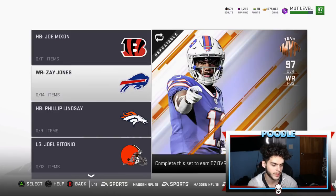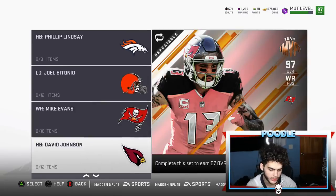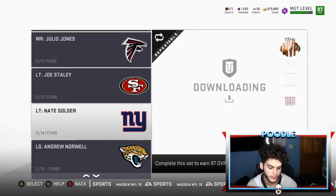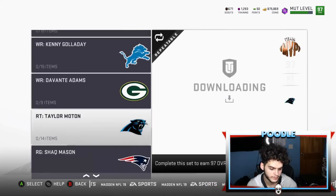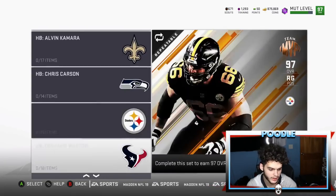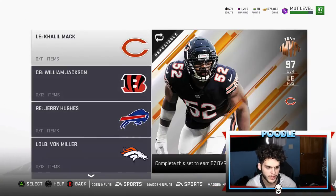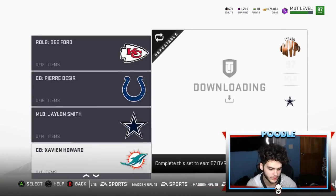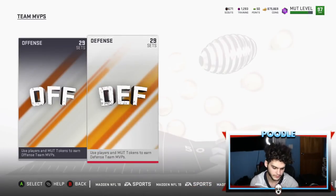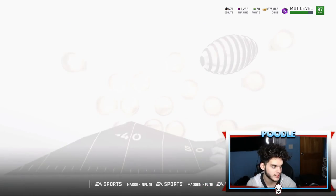If I got one player I'd probably want Antonio Brown, Travis Kelce, Julio Jones, Soldier, Norwell, Taylor Morton, Alvin Kamara — I really want to try Alvin Kamara out. There are a lot of these guys. The odds of getting Mac are low, but if you guys want to see a Mac giveaway, comment down below.